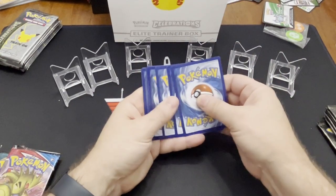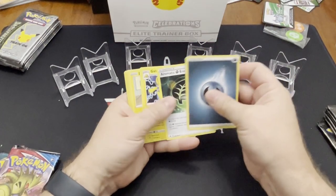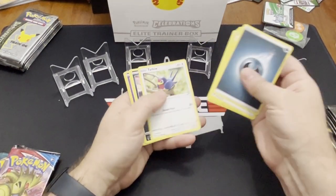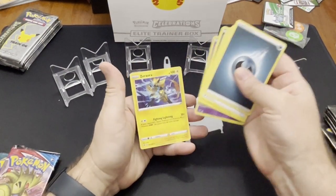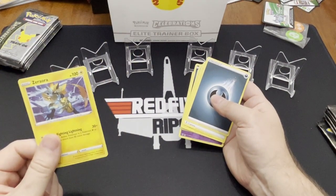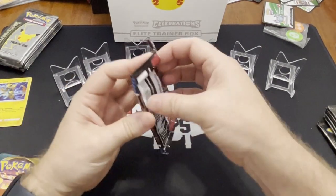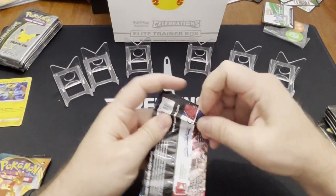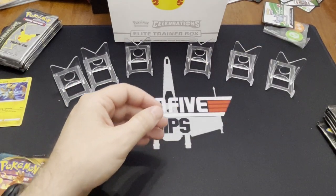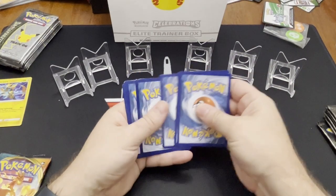All right — one, two, three, and maybe four. Shedinja. Zoroa — that's a really cool one. So we do have two of these boxes to open, so I'm going to knock out these cards, these extra packs real quick. And then we'll get into the Celebrations.